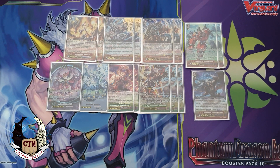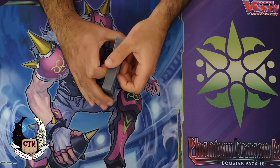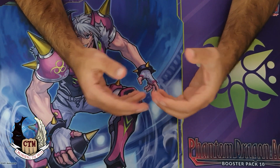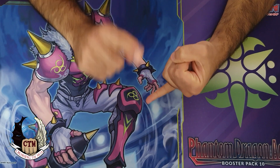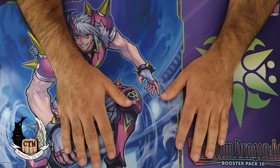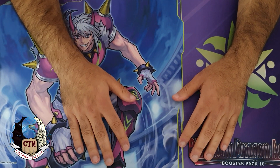We've talked about the deck, all the options to make it stronger, the stride deck, triggers, and everything. Two more things I want to cover in future videos: what did the Zazan engine do and what changed when we removed it, and the combos — I'll do a separate combo video to show what the deck is actually capable of. Thank you guys for watching and for the support you give our channel.